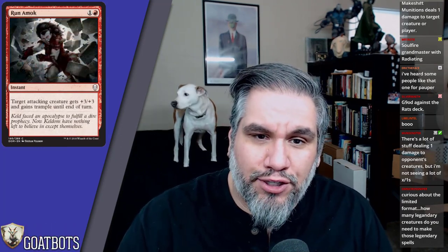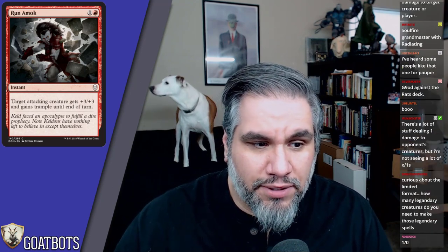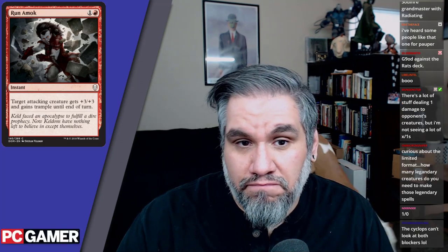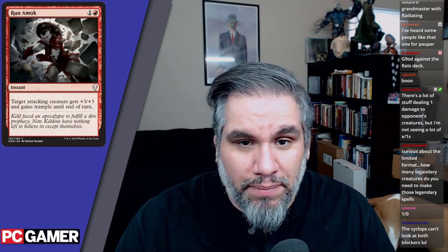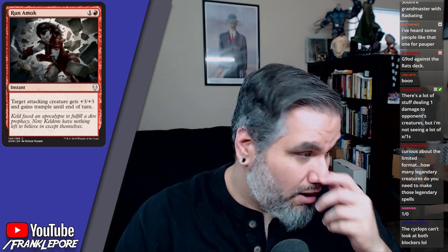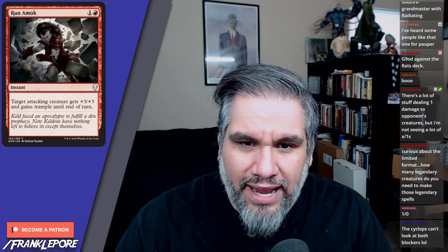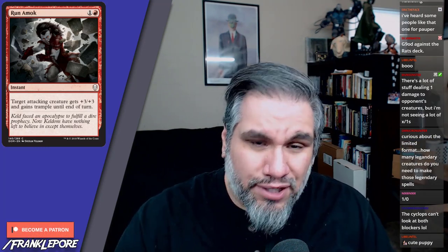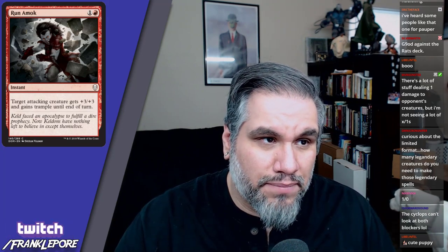Run Amok — two mana, target attacking creature gets plus three plus three and gains trample until end of turn. That seems good. The trample is relevant, plus three plus three rather than plus three plus zero or plus three plus one. It does cost two so it competes with Titan's Strength and you don't scry, but I still think it's fine. Don't forget Electrostatic Pummeler is still in the format too.